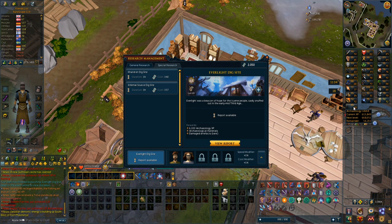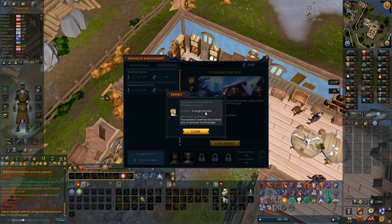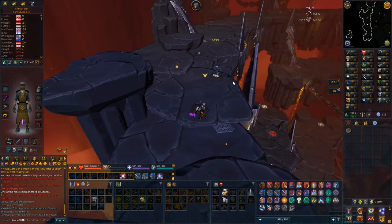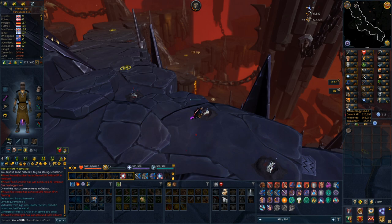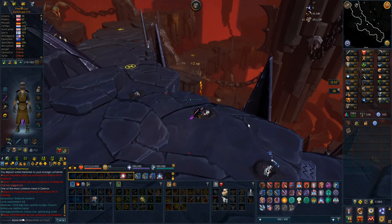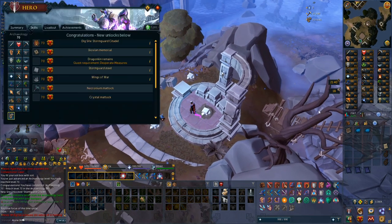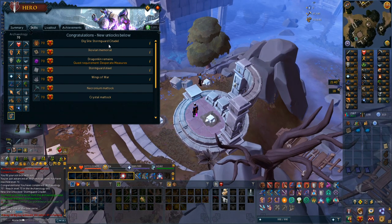Just hit 68 archaeology, which is another milestone where I can go to another area. I also got my mission reports back — I sent out a mission for 6,300 experience, claimed it, and got a ton of supplies, which is really nice. I'm going to stay here just one more level at 69 and then move to the Everlight dig site. 70 archaeology achieved, and I can now work towards the next title, though that is pretty far away with some big requirements.